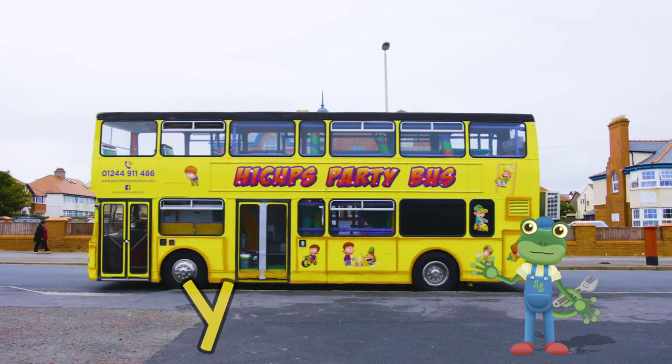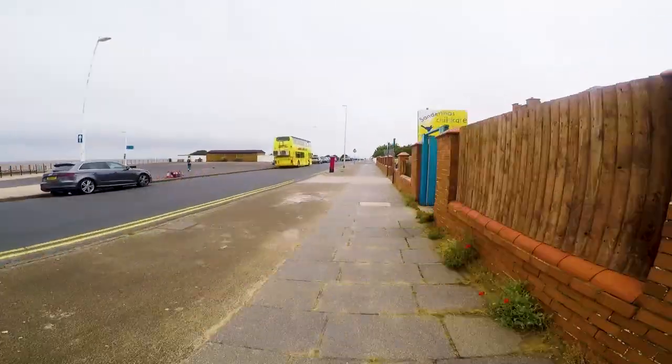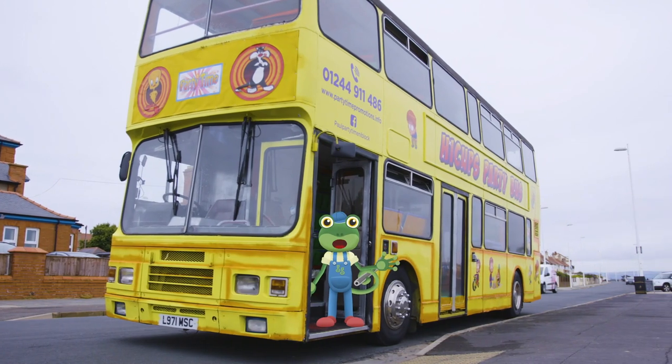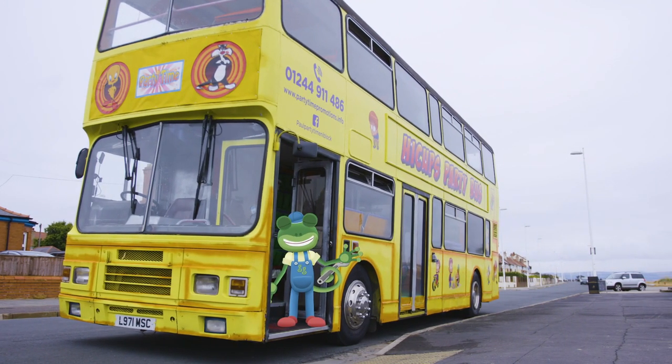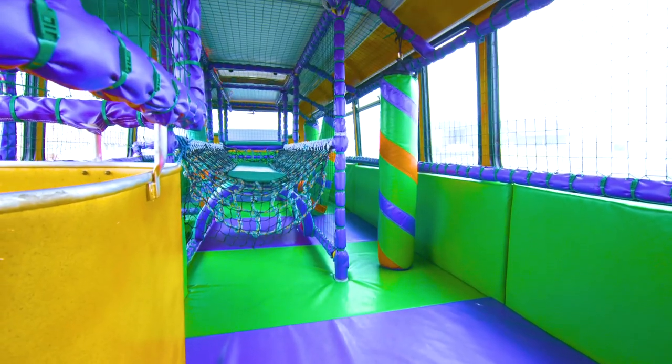Here comes the bright yellow party bus now. Welcome aboard the party bus. There are two floors on this bus, a downstairs and an upstairs. Let's climb the stairs and take a look upstairs first.